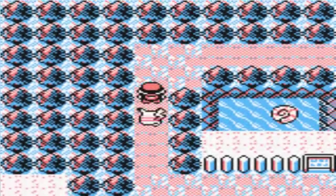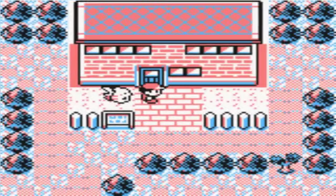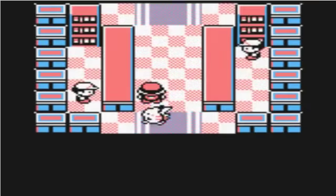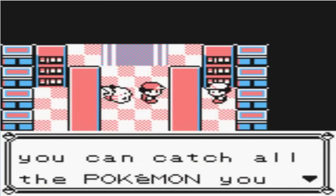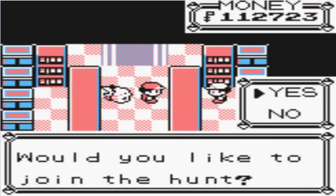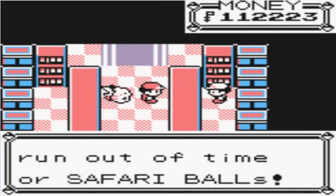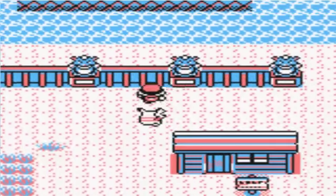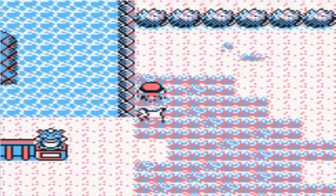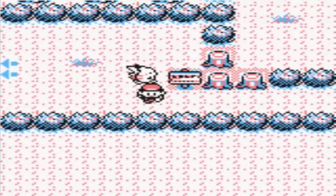The ROM's being glitchy again, go figure. Alright, so over here is the Safari Zone. Welcome to the Safari Zone — for just 500 you can catch all the Pokémon you want in the park. We only use a special Poké Ball here: the Safari Ball. We get 30 of them. They'll call you on the PA when you run out of time or Safari Balls. You get 500 steps in the Safari Zone — you either run out by taking 500 steps or by running out of Safari Balls.